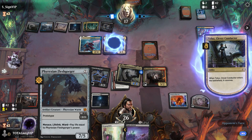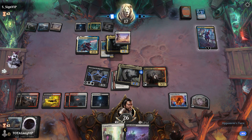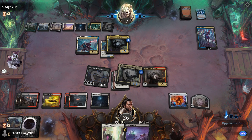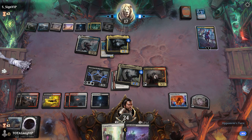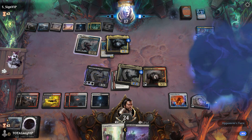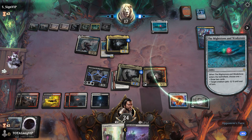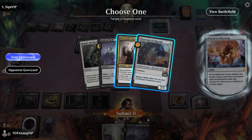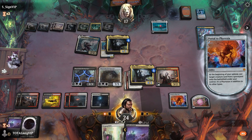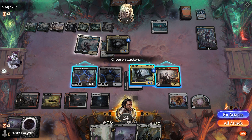Phyrexian Flesh Gorger is coming in, which is going to be massive — then it gets exiled. Since Portal's on the field, we don't mind, just keep attacking with no blocks. Opponent uses Tezzeret, minus five: draw two cards. We put in the Phyrexian.